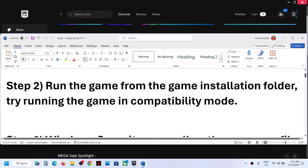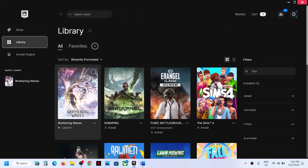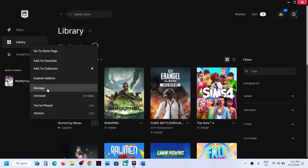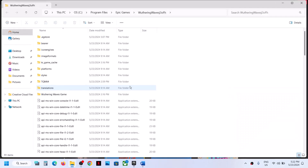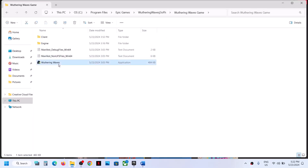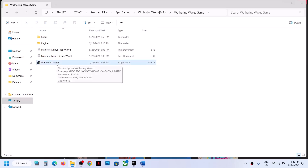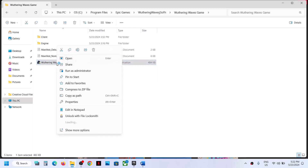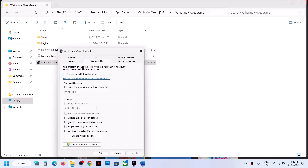The next step is to run the game from the game installation folder. Go to your library, click on the three dots on the game title, go to Manage, and click on the folder icon. This will take you to the game installation folder. Open the game folder, select the game EXE file, and double-click to launch it. If that doesn't work, right-click the EXE, select Properties, go to the Compatibility tab, and check the box that says 'Run this program as an administrator.' Hit Apply and click OK.